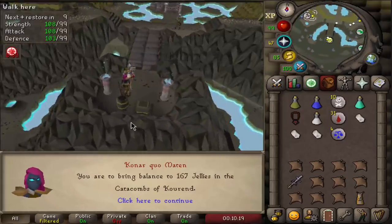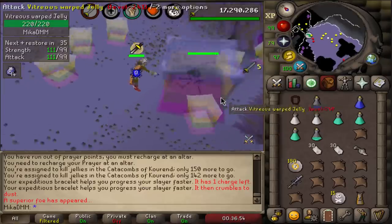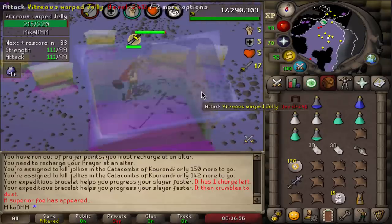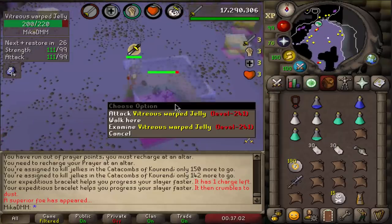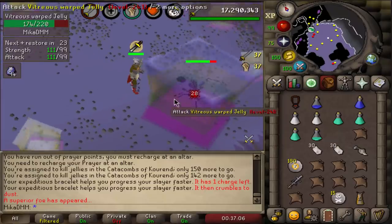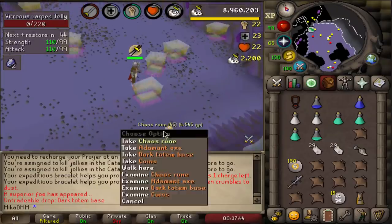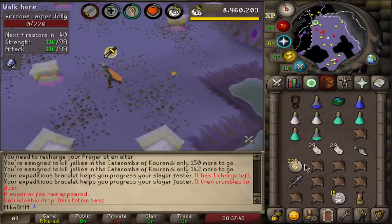The new task is Jellies in the Catacombs of Kourend — interesting. What the fuck is this? Vitreous Warp the Jelly! I shouldn't be meleeing them in the first place, I should always be barraging this, but it's whatever. And we got Chaos Runes and a Dark Totem Base — that was interesting.